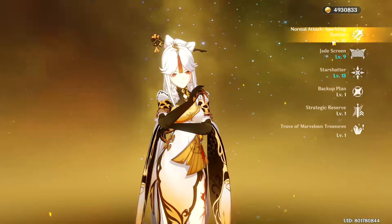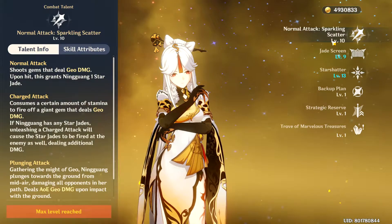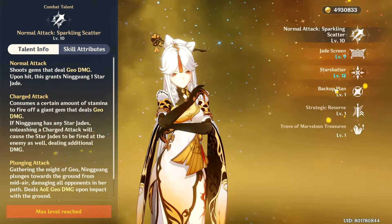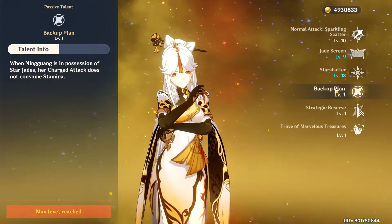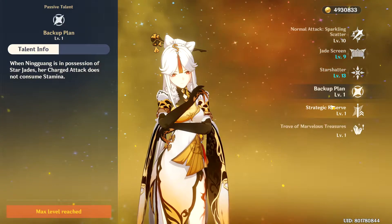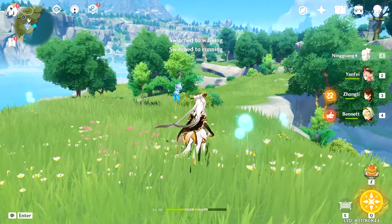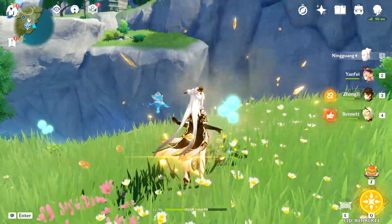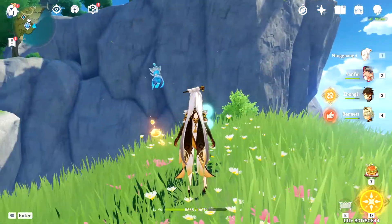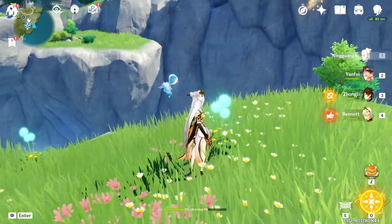Her kit revolves around her normal attack. Upon hit, it grants you a Star Jade which enables her passive Backup Plan, which allows you to not consume stamina when you do a charge attack with Star Jade. The Star Jades are the rocks that are floating around your back. When you hit an enemy, you'll see the Star Jades around your back, and then you use charge attack. So the optimal rotation is like that.